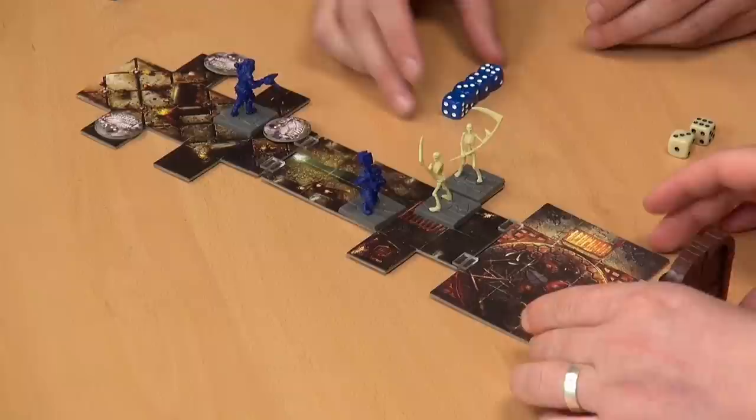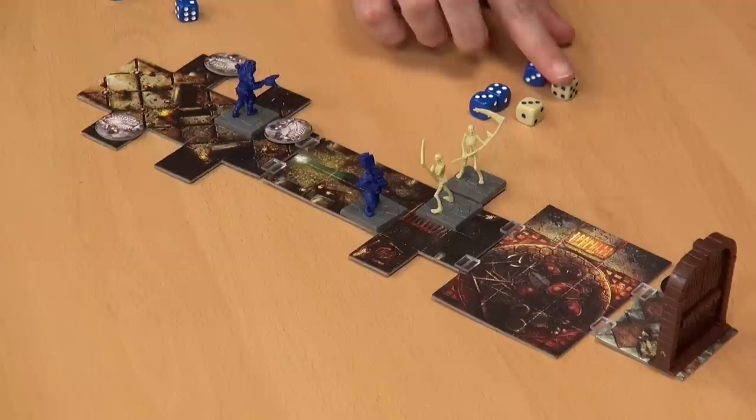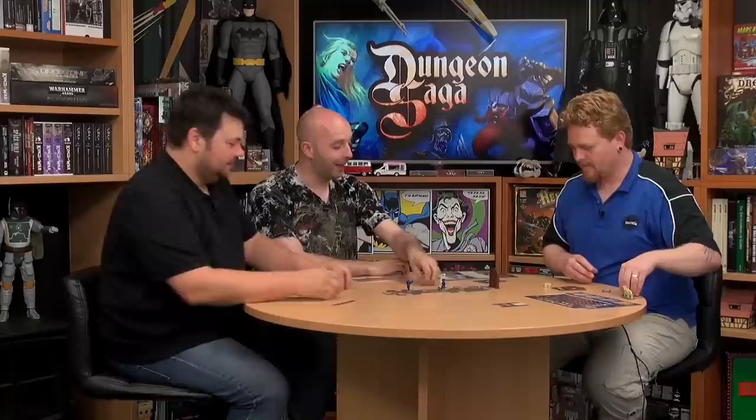It is interesting — if the Dwarf had gone into this spot, he would have been outnumbered. So his two doesn't beat the armor, the six is nullified, but there are still two points of damage. Pile of bones! We're making some progress now.